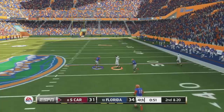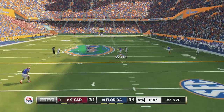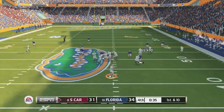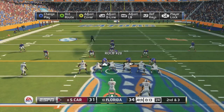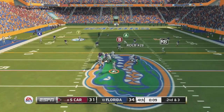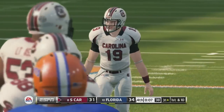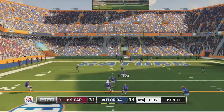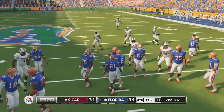We go for the two-point conversion, hit the tight end, stiff arm a guy and get in — down by three now, a field goal game. He gets popped and almost fumbles but keeps the ball. On second and 20 he goes deep but his guy drops it. Third down and 20 and he gets it — I was right there and went for it but don't know how I didn't get it. His drive stays alive and he gets in field goal range, calls a timeout. I call a timeout to ice the kicker and the kick is horrific — we're getting this win.